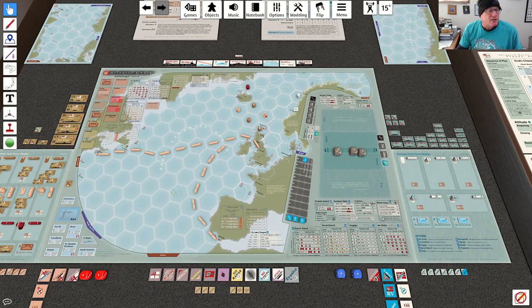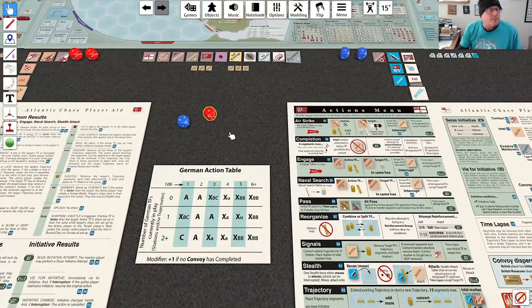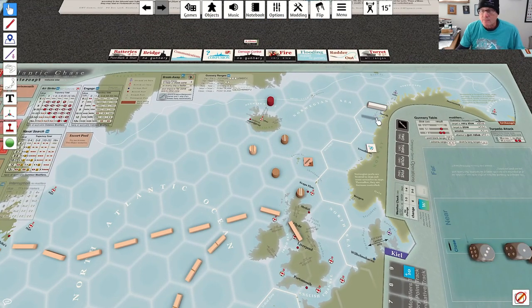That is their first action. Now we're going to roll again since we just created one task force. On a four it's again an XU result — select an unidentified task force. We're going to select the one we just put into play and take actions to bring a convoy to battle. One of the things it says is that you try to avoid intel triggers from ports, air bases, and stations, but of course it's impossible to avoid them and still make it out into the Atlantic.